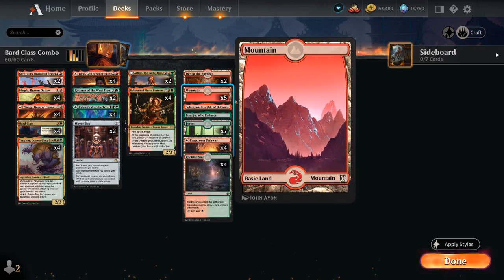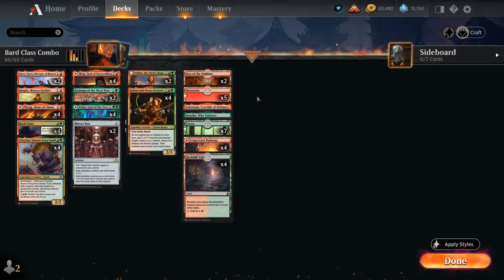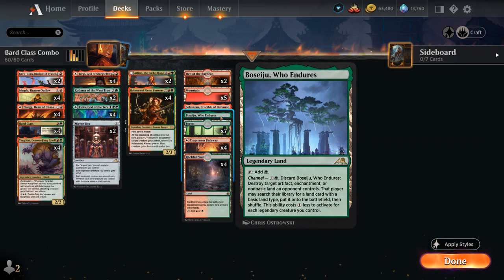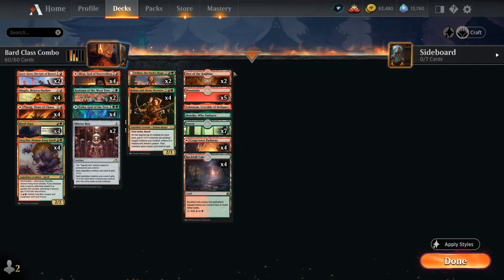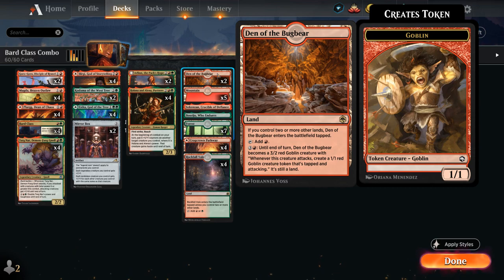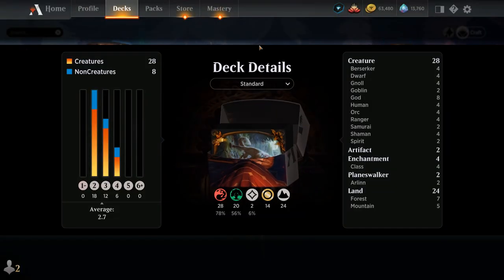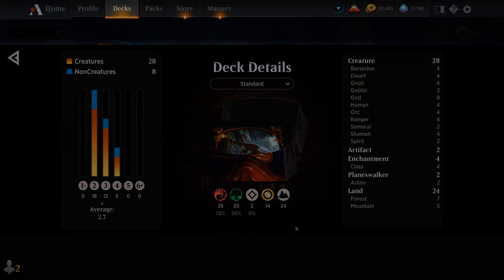For our mana base: lots of basic lands to go with Kodama, the new legendary lands which get a discount from controlling legendary creatures so we can potentially channel them for just 1 mana — the red one making a pair of 1/1 tokens and Boseju dealing with artifacts, enchantments, or non-basic lands. Our creature lands are Den of the Bugbear times 2, plus our pathway and Rockfall Vale. So that's our deck — now let's jump into some games and see how it does.